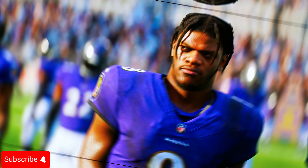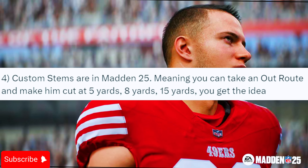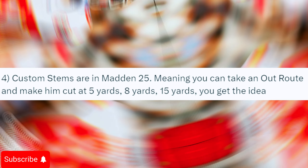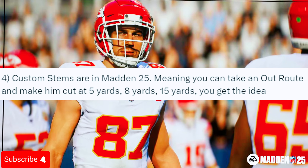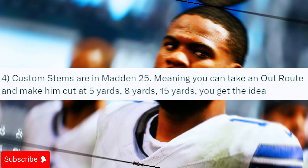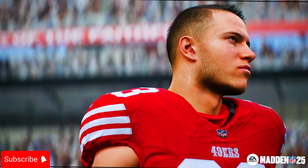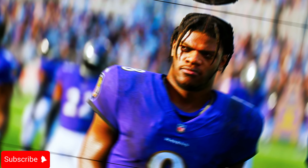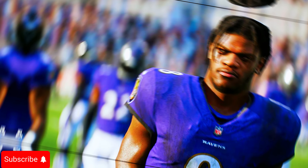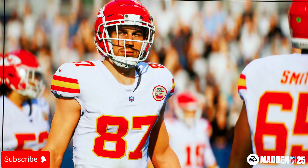Custom stems are also in the game. Before, when you ran an out route, a player could only go up to 10 yards — now you can extend it to 15, 20, 25, even more yards. That's a huge W. Motion snapping is way better this year. They also fixed some of the blocking, so the DB fire two blitz might not be good this year — dollar defense or the four-three or six-one formations might be cooked if blocking is truly fixed.